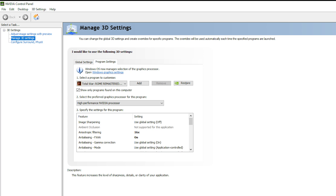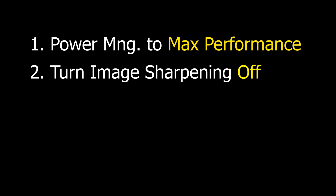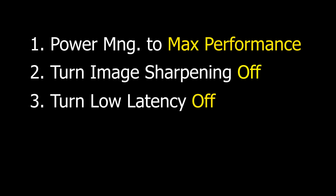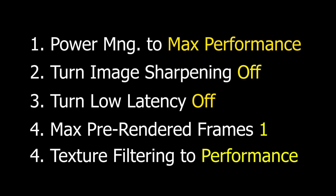Once you've got that done, you should implement the following settings. Set Power Management Mode to Max Performance, turn off Image Sharpening, disable Low Latency, set Max Pre-Rendered Frames to 1, and Texture Filtering to Performance. All of these together should make sure your GPU is running the best it can be for the game.